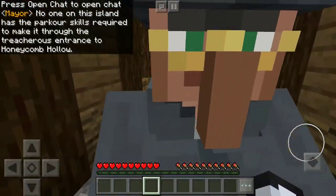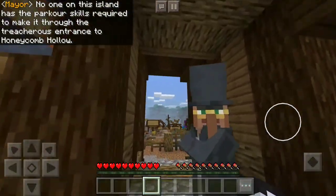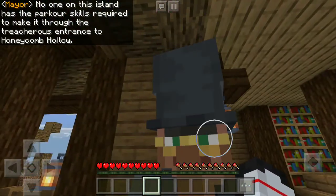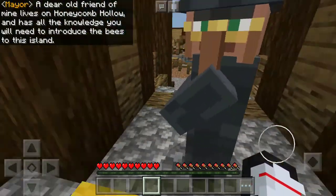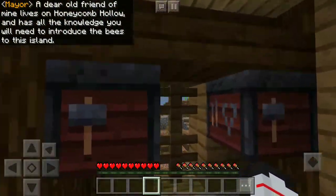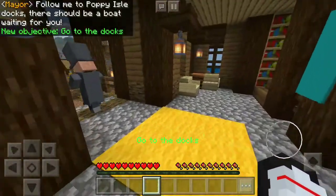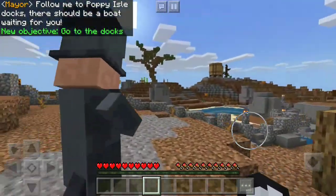No one on this island has the parkour skills required to make it through the treacherous entrance to Honeycomb Hollow. I do. A dear old friend of mine lives on Honeycomb Hollow and has all the knowledge you'll need to introduce the bees to this island. Follow me to Poppy Isle docks - there should be a boat waiting for you.